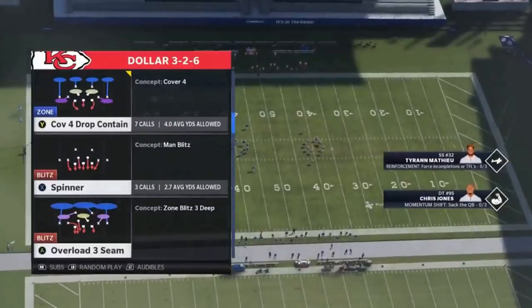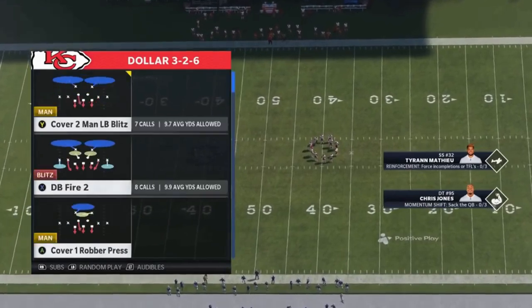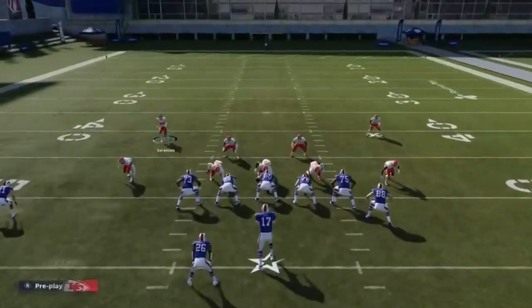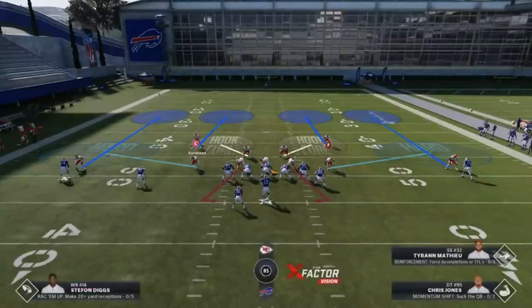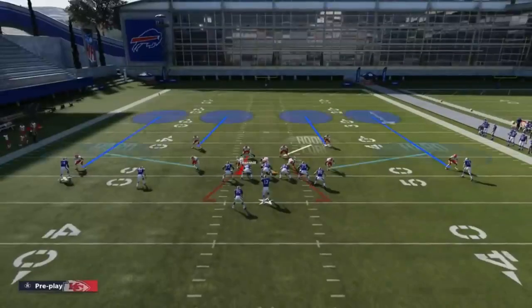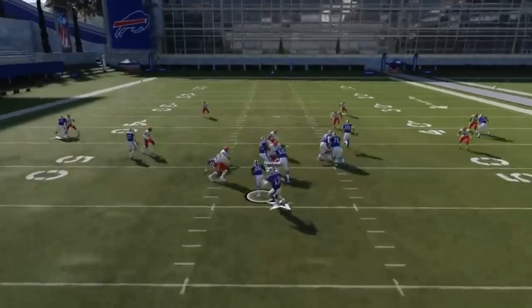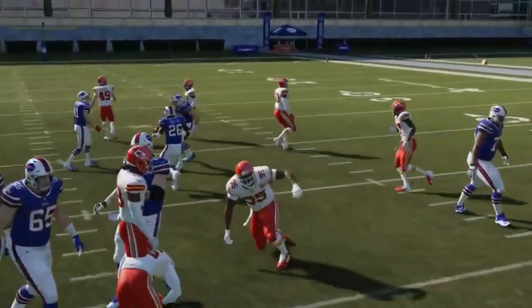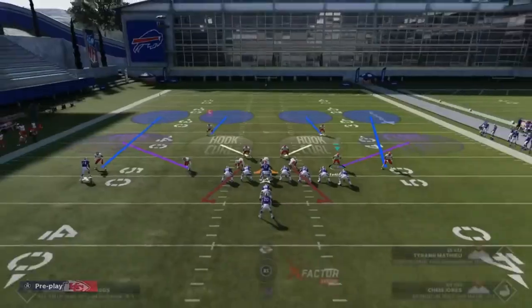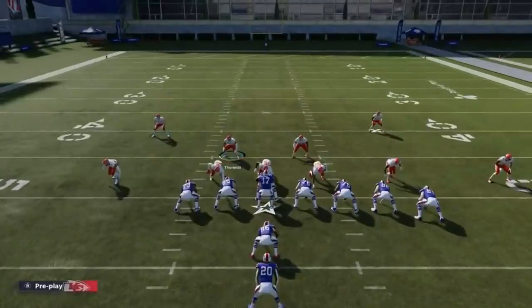I want to show you a run defense setup out of this formation. I'm going to pick the Cover Four Drop Contain — this is probably the best run defense in this formation, with the exception of the Cover Two. Cover Four safeties typically play forward before they drop, whereas cornerbacks in Cover Four drop straight back. Safeties hesitate or come forward once the ball is hiked. That's why this Cover Four is a better run defense than other plays in this formation.